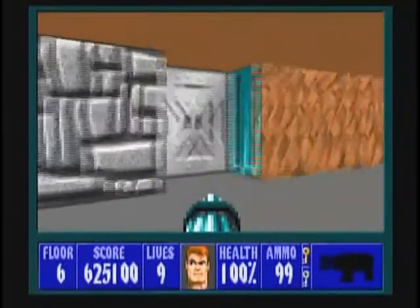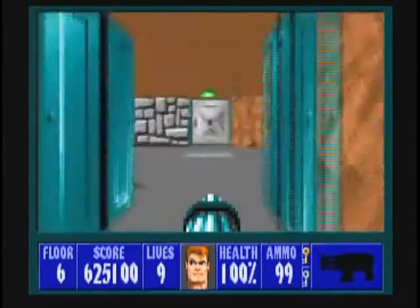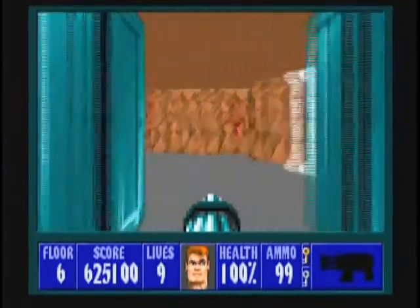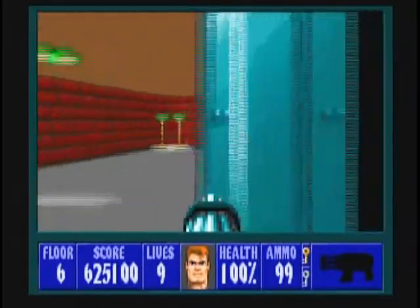There's a gold door to the left and right, and both will take you back to the start room or close to it. If you want extra ammo, the secret rooms are right next to it. Open up the silver door now.